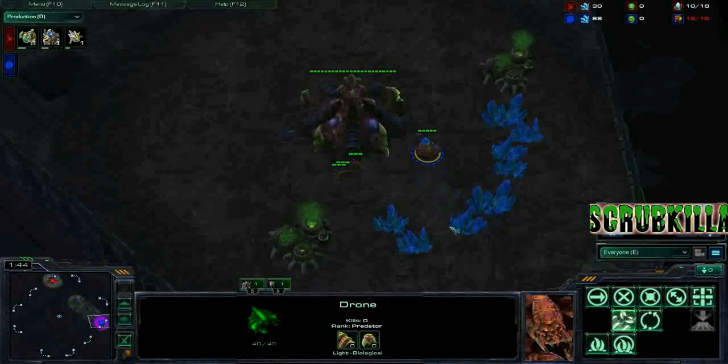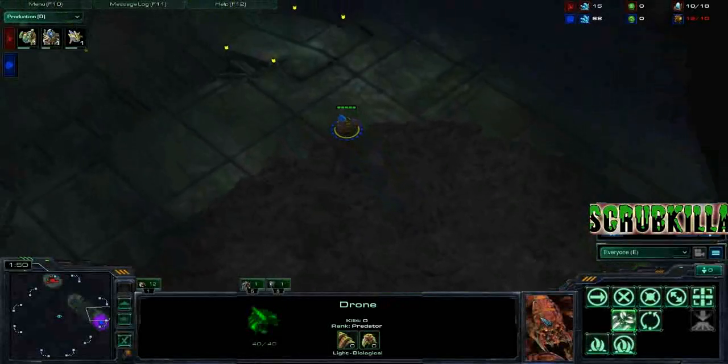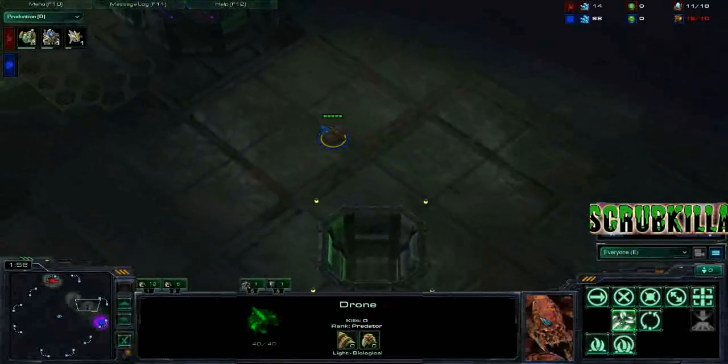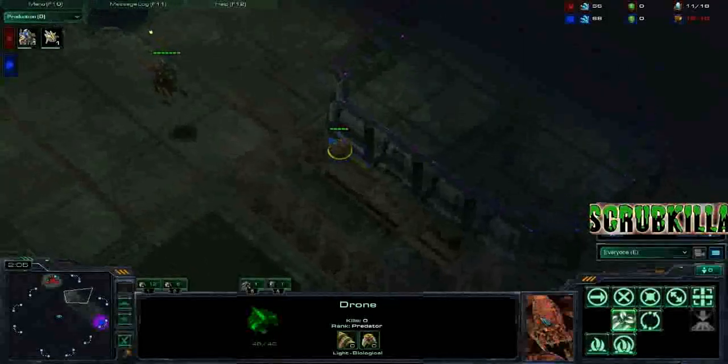Once they're bunched up, you click on a mineral patch in the other guy's base. You can save a screen location, or you can just have wicked sick micro like I do — just click the minimap to a mineral patch real quick.